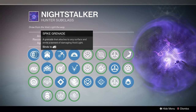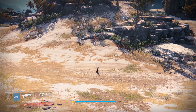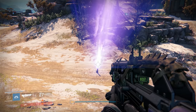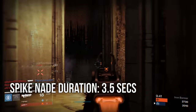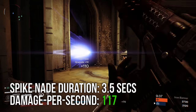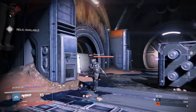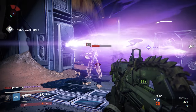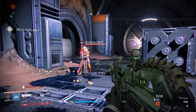First up, we have the Spike Grenade, which you may recognize if you play a Defender Titan. The Spike Grenade can attach to any wall and sprays out continual damage for about 3.5 seconds. This grenade has the ability to deal a maximum of 117 damage per second to anyone standing in the damage cone, meaning it can potentially kill a Guardian at full health, but realistically that won't happen very often, as they probably wouldn't just stand in the damage cone until they die.